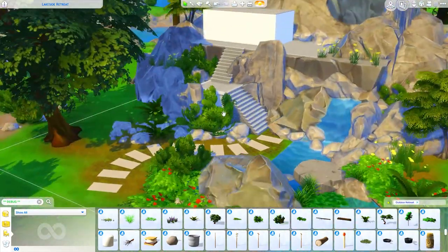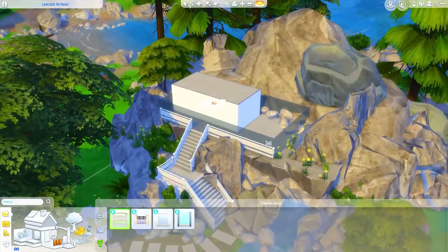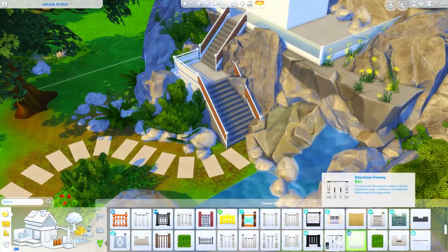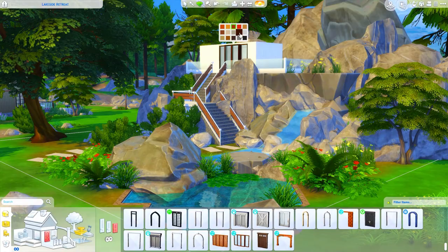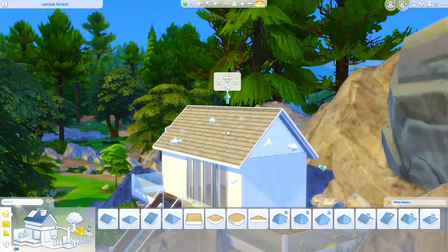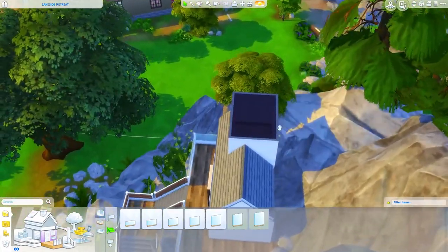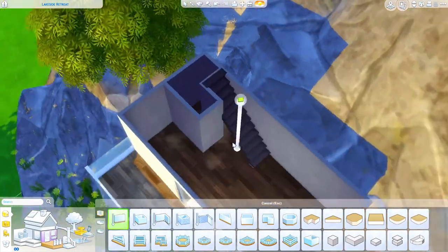I have a more modern walkway up to the steps using stone slabs that are hand cut rather than natural shapes, since we have a more modern structure at the top. Here you see me changing the railing and fence from pure white to a white and orangey wood tone — I do change it back to white later, but I thought it looked a lot better with the white.